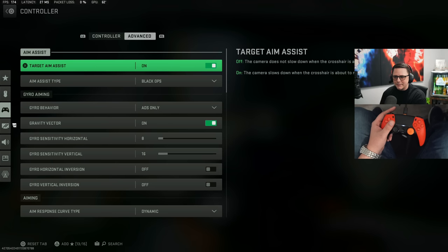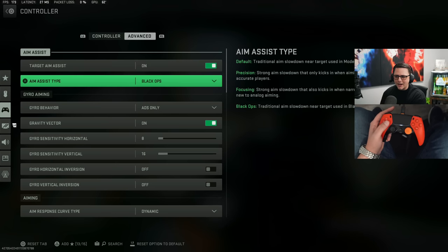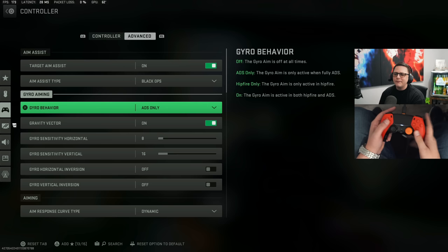Right now I have target aim assist on. I'm using Black Ops aim assist even though everyone thinks it got nerfed to a certain extent. I haven't gone back to retest it — even if it got nerfed it's going to be online with default — and then gyro behavior.